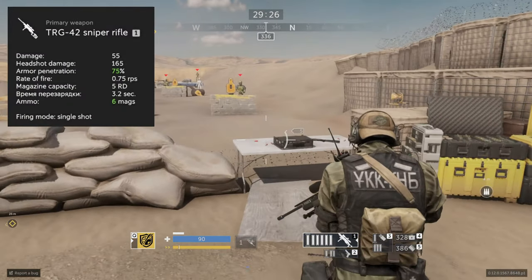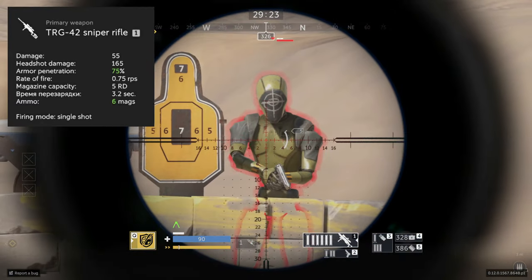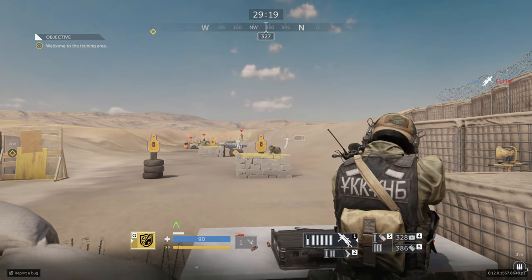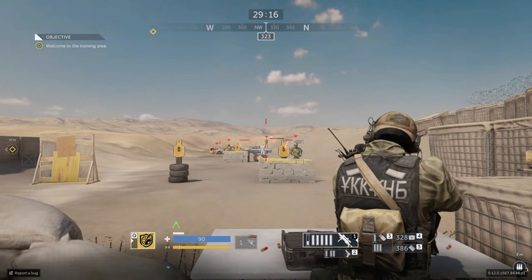Sultan is a marksman operator equipped with a TRG 42 sniper rifle that does 55 damage to the upper torso, a headshot damage of 165, and a rate of fire of 0.75. Keep in mind there is an armor system.